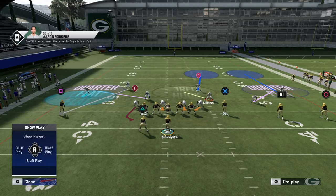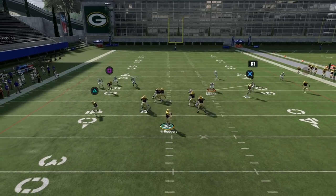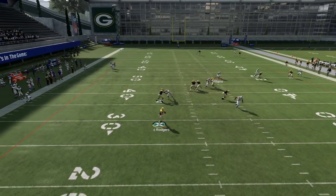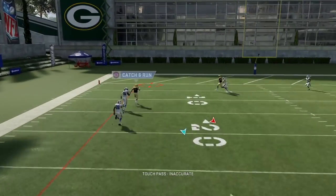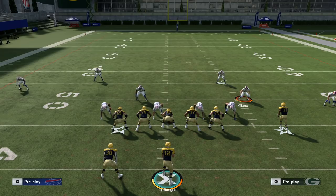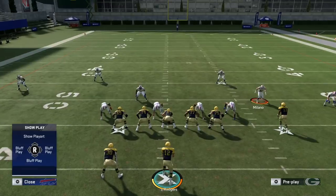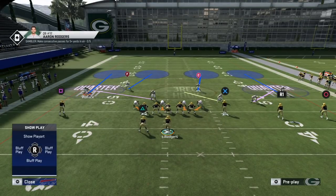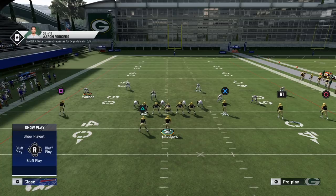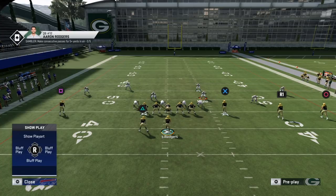It seems like overkill to have two flat routes over there, but if your opponent likes putting the running back on routes you'll be much more sound. If there's time in the pocket, the flat defender can actually match the wheel — though if he's just a linebacker he might get burned. The idea is to narrow your focus as a user defender on just the three wide receivers on the strong side and not worry about the solo side.